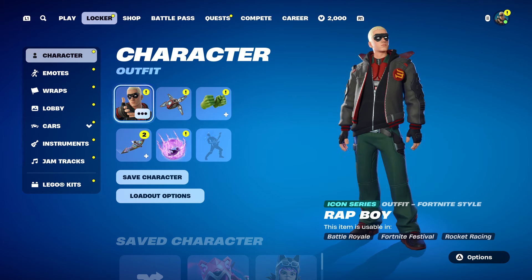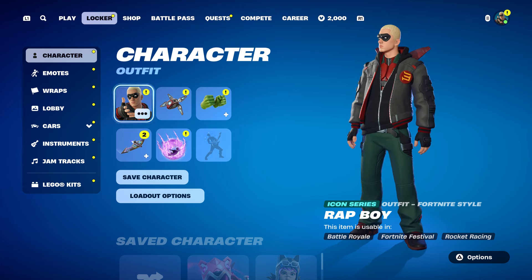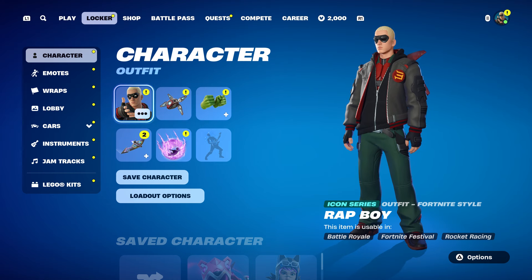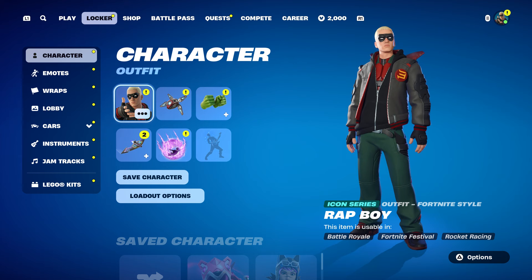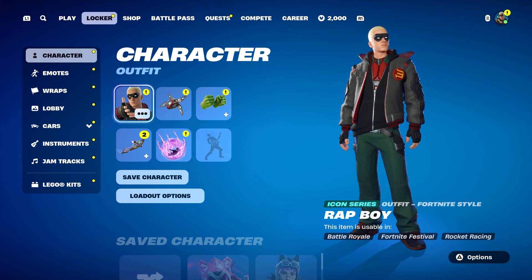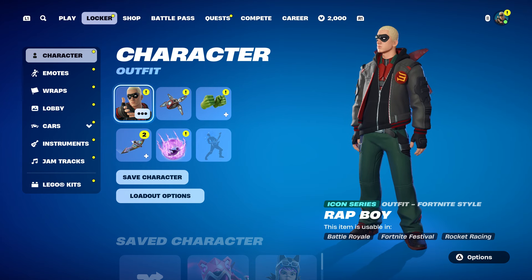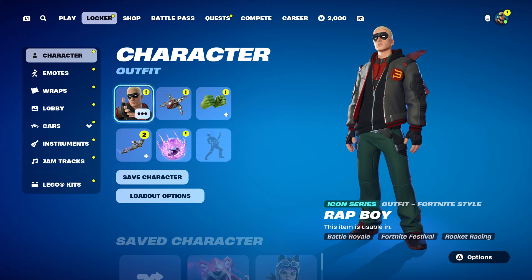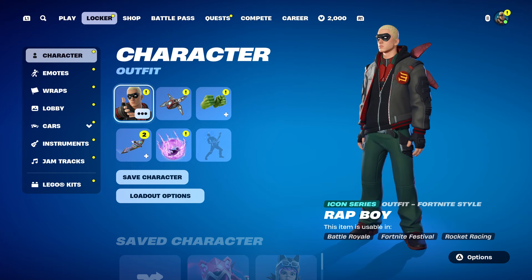You also get the 'Drop It Like It's Hot' jam track, plus more stuff. You should also get his battle pass — the Snoop Dogg battle pass is a cartoon version of him. You guys will get what's called the Fiesta Pass as well. Alright guys, take care.